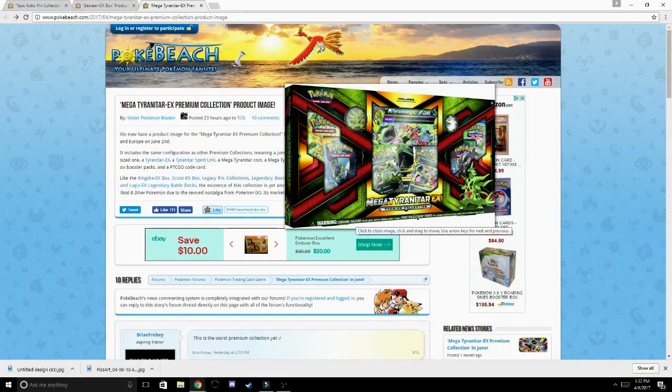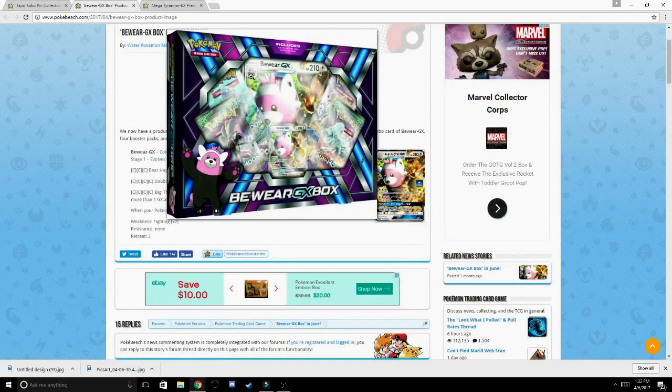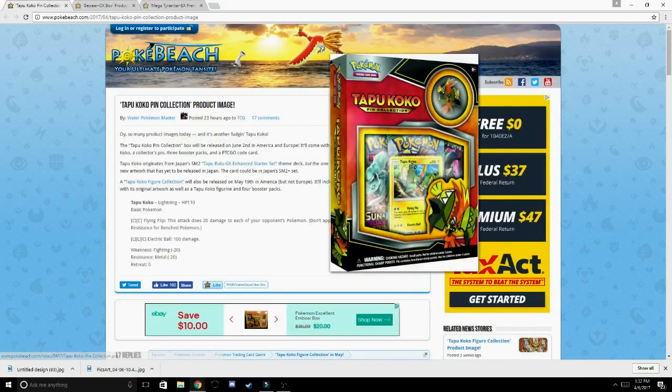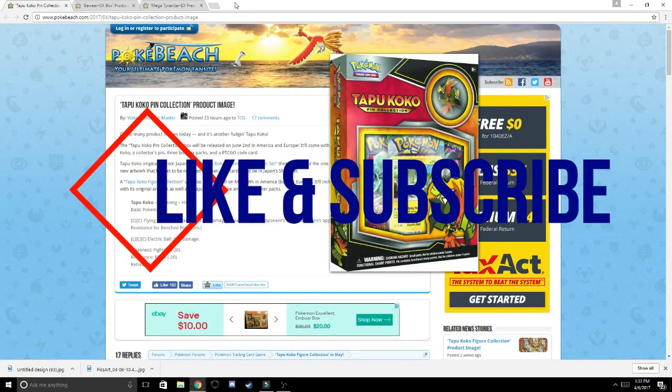I'm guessing the Mega Tyranitar box is going to retail for about $39.99, the Bewear GX box for about $19.99, and the Tapu Koko pin collection box for about $14.99 — that's my guess, I might be wrong. So those are the three new products; let me know how you guys feel about them in the comments below. Hope you enjoyed the news — hit that like button and subscribe for daily Pokemon TCG content, and I'll see you guys in my next video.